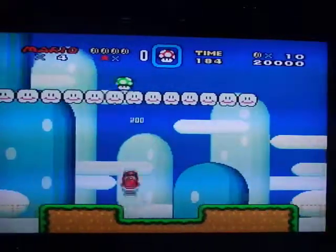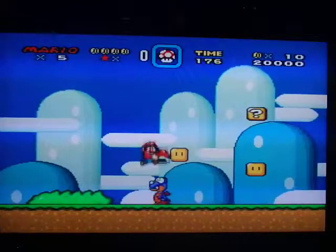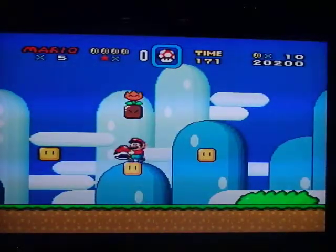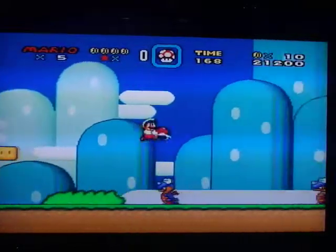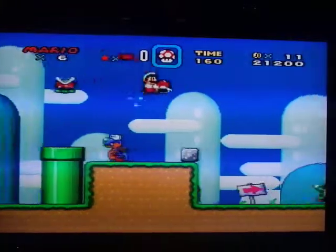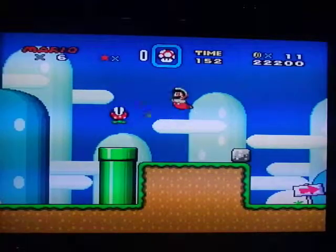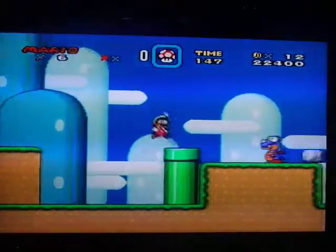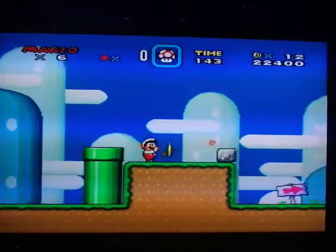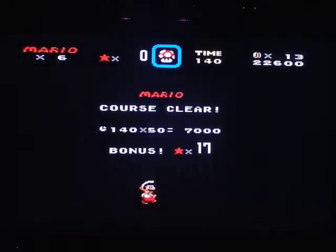You can throw shells upward. If you carry the shell to the end of the stage — if I had carried it past the midway marker — the shell would have turned into another fire flower. When I break the tape I get bonus stars. The higher the tape, the more bonus stars you get. When you get a hundred, you get to play a bonus game.